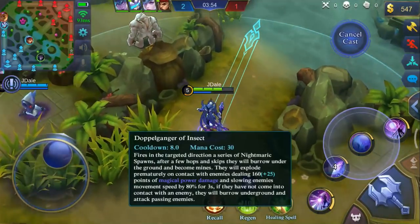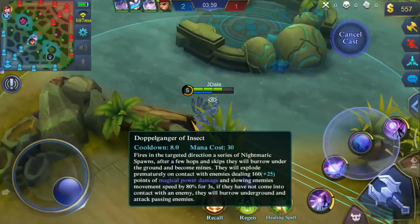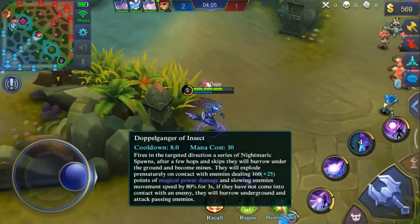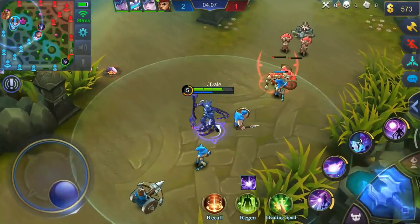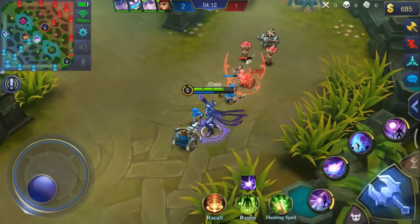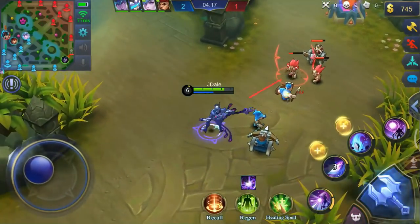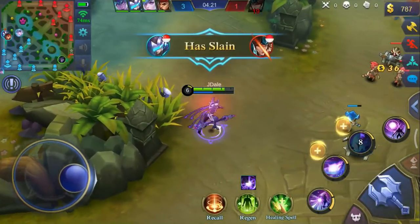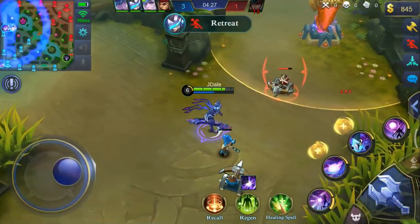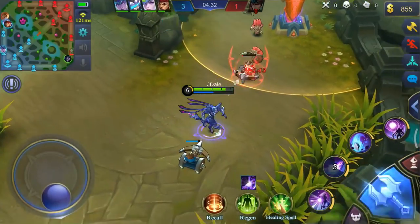His third skill is called Doppelganger of Insect — it's like traps you place in the brush. It has a slow effect: whenever an enemy steps on it, it slows them down. It's great for defense to prevent ganks, and also really useful for chasing enemies.